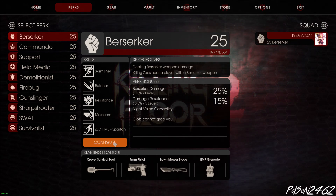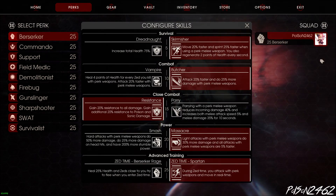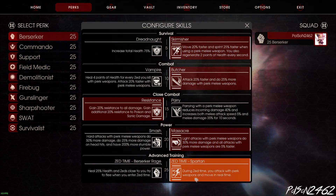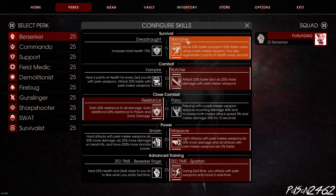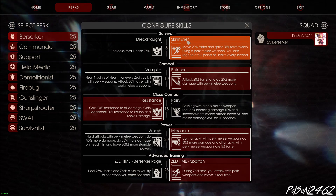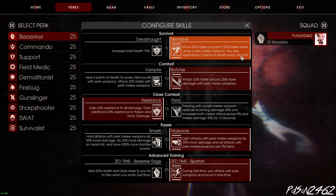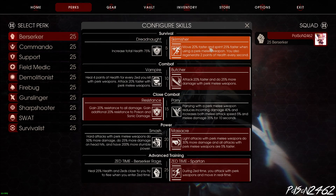Let's start this off by showing off the berserker tree - how I have my skills set up. I've done a skill tree video before, but here I'm going to go more in depth. Our skills are Skirmisher, Butcher, Resistance, Massacre, and Zed Time Spartan. Skirmisher: move 20% faster and sprint 25% faster when using a perk melee weapon, and you also regenerate 2 points of health every second. With berserker you're always going to have a perk weapon, so Skirmisher is way better than the alternative 75% more health option.